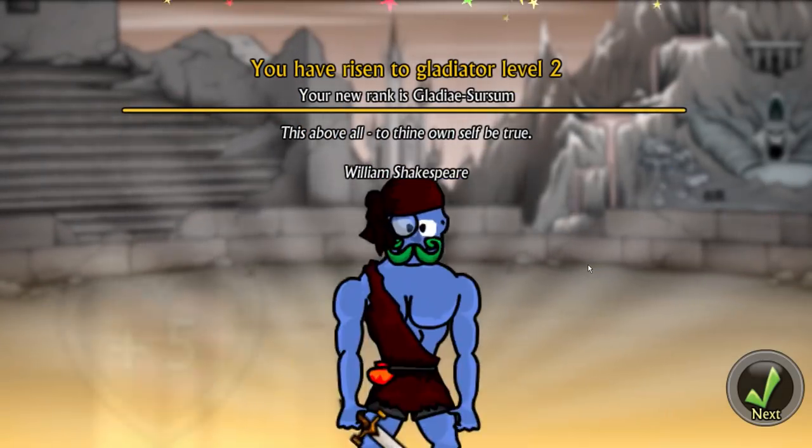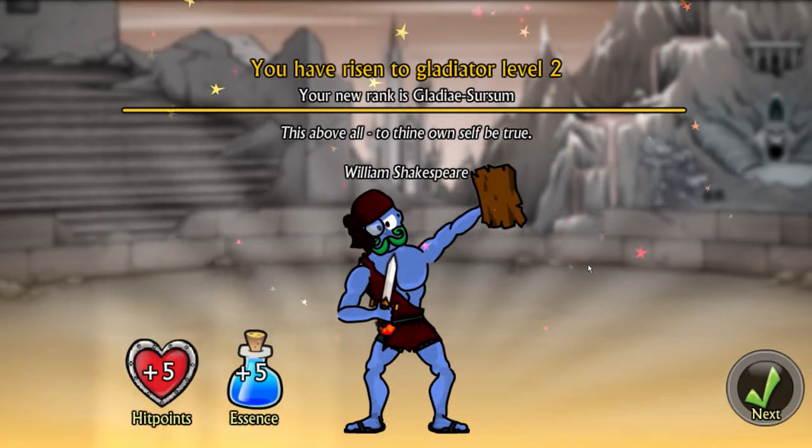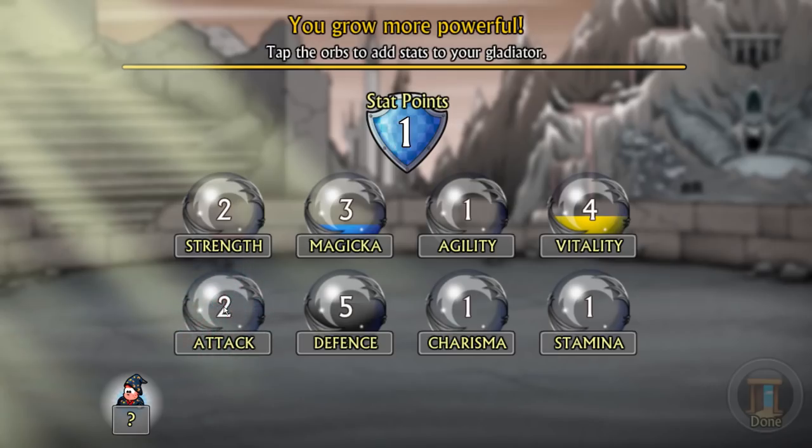You have risen to Gladiator Level 2! Your new rank is Swordsome. You grow more powerful - tap the orbs to add stats. We have two stat points to give away. I'm going to go with one into Attack because this gives me a higher chance to hit my targets, and being able to hit your targets is one of the most important things. Then maybe one into Strength for more damage - but I'm more of a tanky class, so maybe Vitality. Eh, let's just go with more damage.